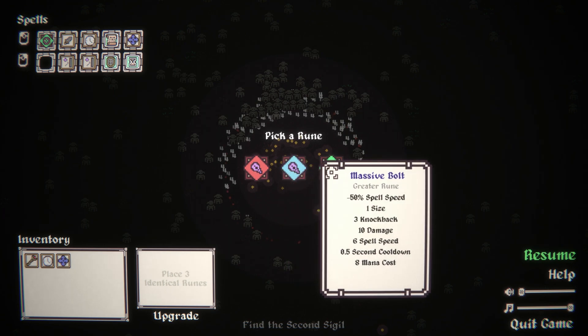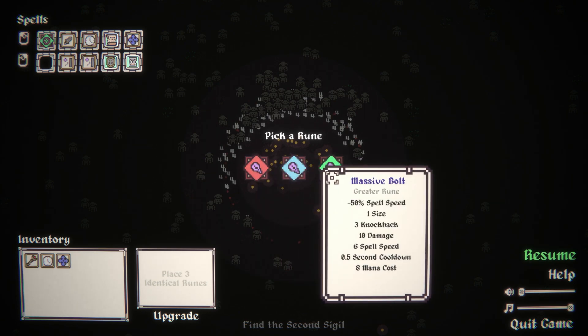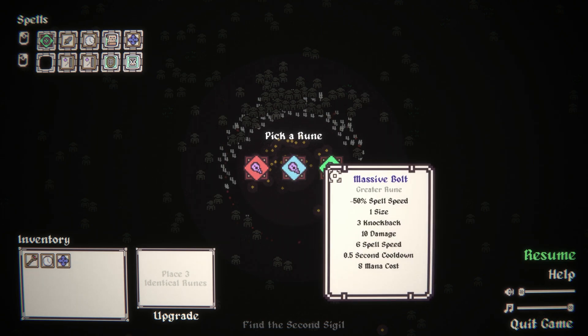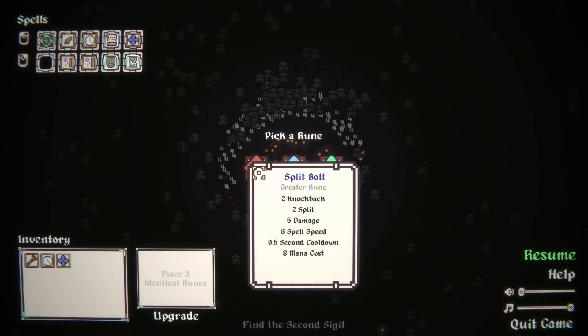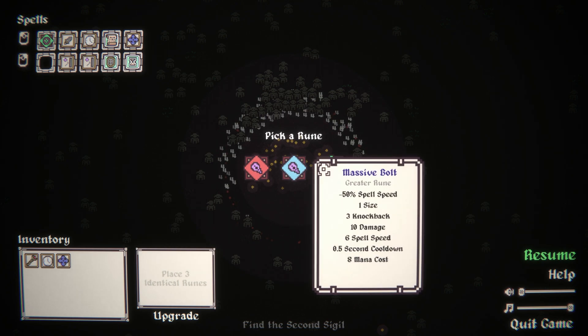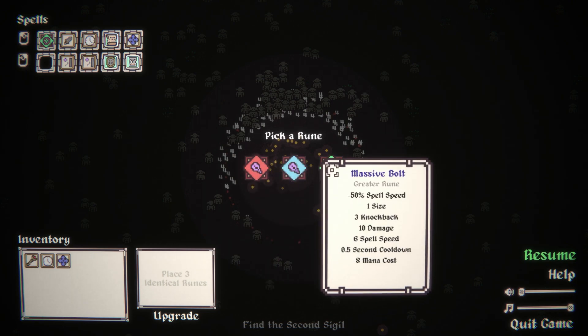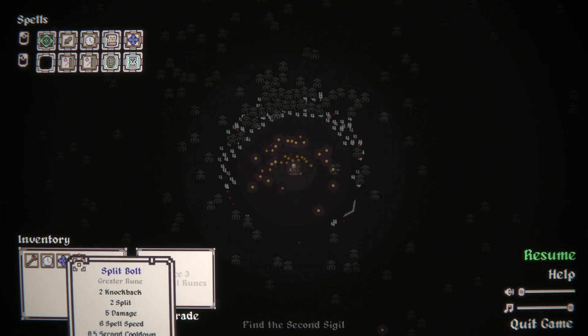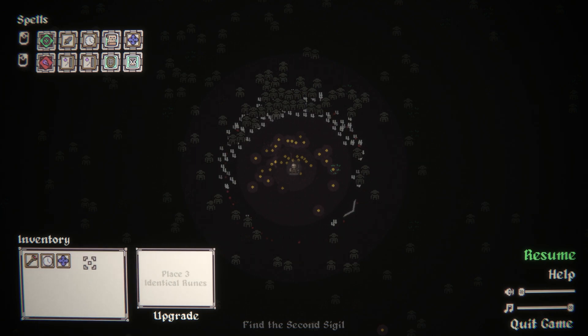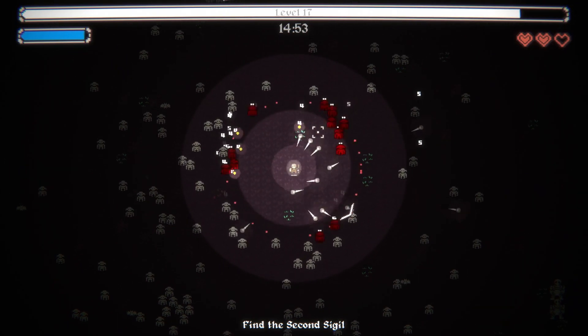Knockback and split. Knockback damage and pierce. Slower - oh, that's interesting. Five damage, ten damage, eight mana cost - this makes it really slow. This makes it pierce, and this makes it so there's two of them. So slows it down, three knockback, ten damage. Do I want two bouncy things or do I want big old damage? Let's go split bolt - split bolt sounds more fun. That's actually a three split, I thought it was just gonna be two. So I picked right.